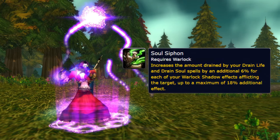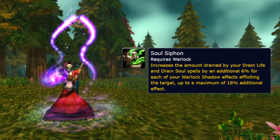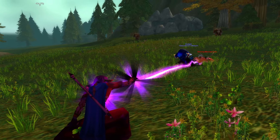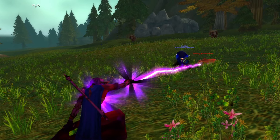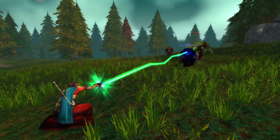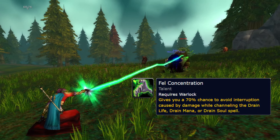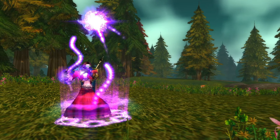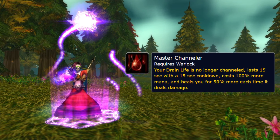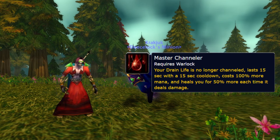As for the Warlock, we're going to start with Soul Siphon. It increases the amount drained and the damage of Drain Life and Drain Soul by up to 18%. But then we remember we're in a vanilla version of Classic as a baseline, and Drain Soul absolutely sucks for damage. And then we have Drain Life — as it's a channeled ability, you'll have to sink 5 talent points into Fel Concentration for 70% reduced pushback for it to even be playable. But why would you ever do this when you could just pick up another rune in the same slot called Master Channeler, which turns the channel into a dot effect and increases the healing by 50%?